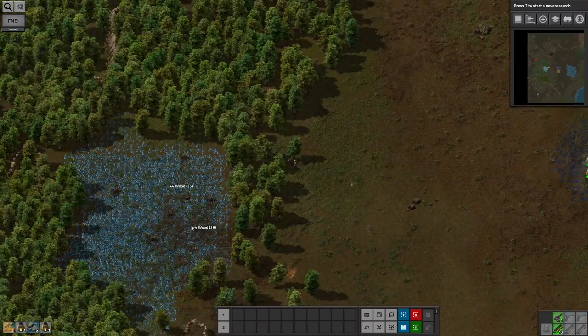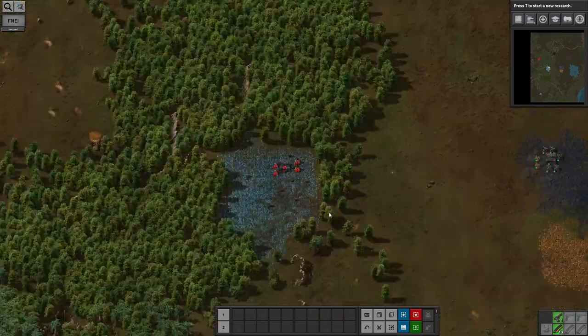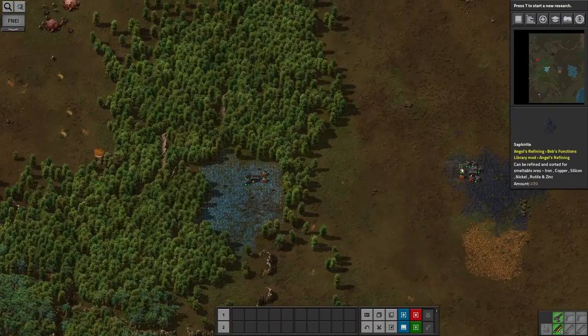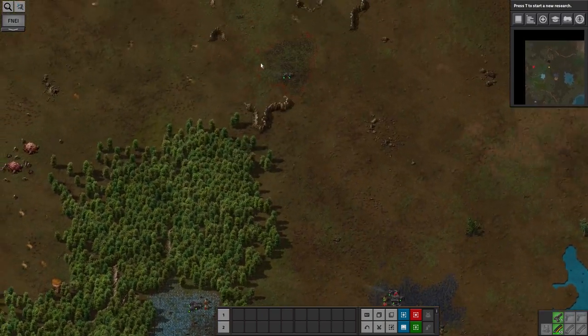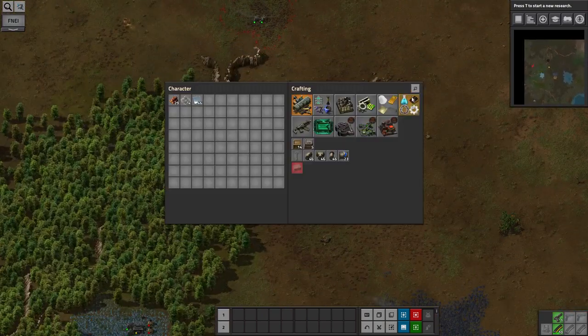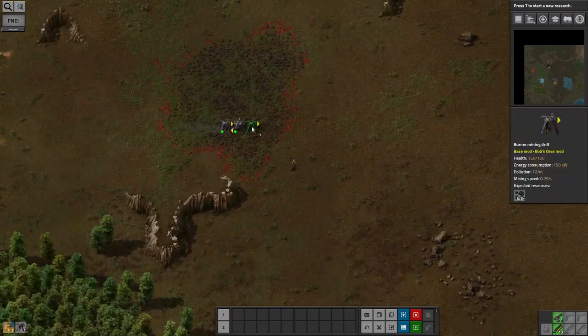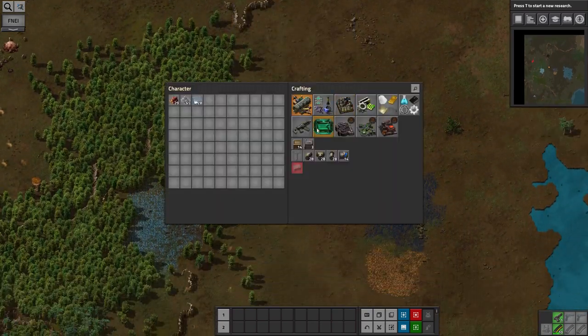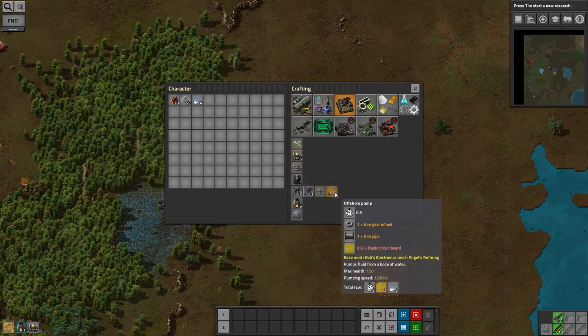I'm setting up a bit of a mining station for copper. It's the same basic design as the iron mine but on a slightly smaller scale because I don't need quite the same volume. I also always find I get through a lot more coal than I expect to, so expanding the coal production is something I want to do fairly quickly as well.